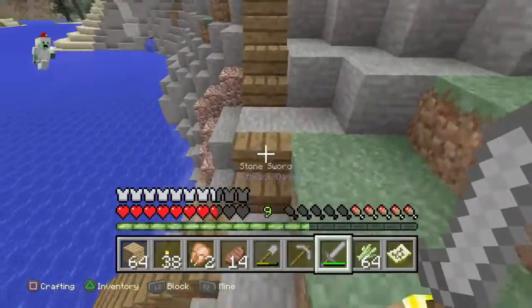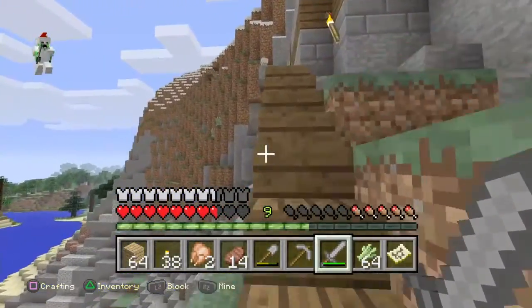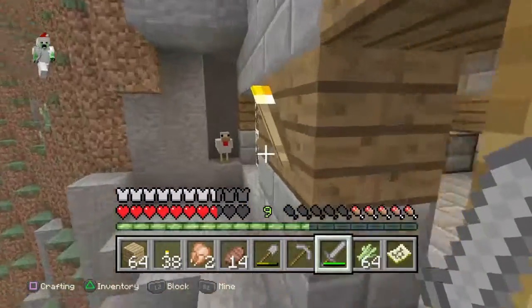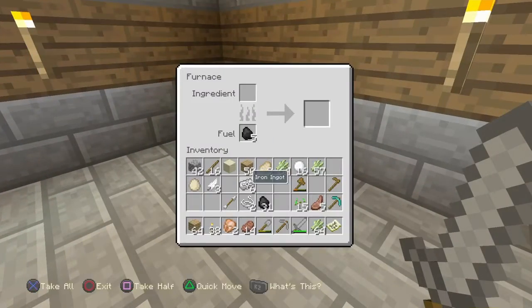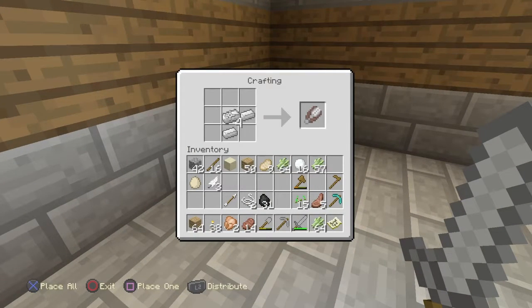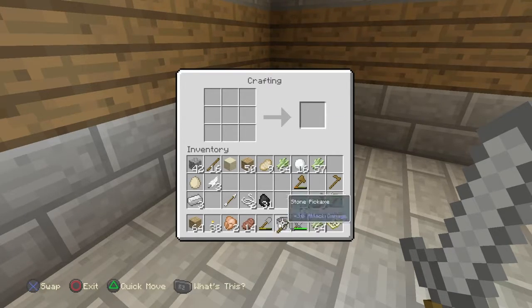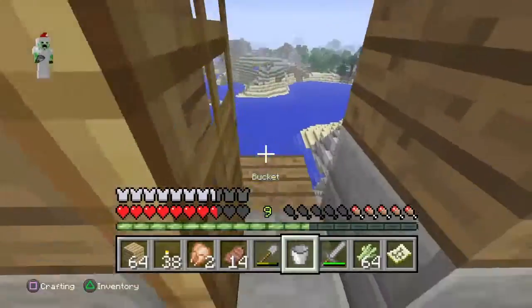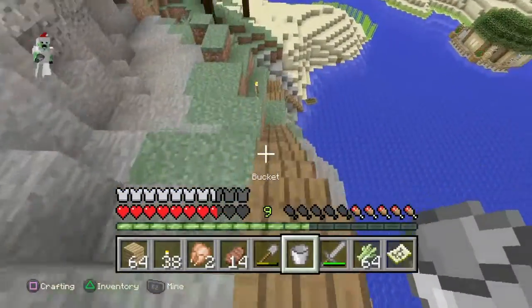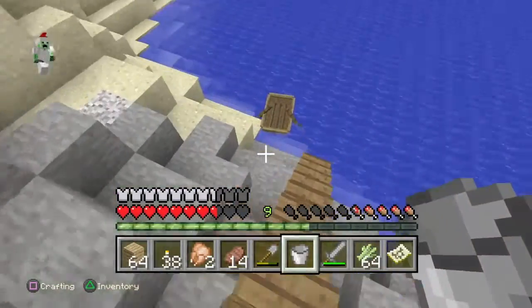First, I need to make a bucket. Oh yeah, I already have my iron. Should we make like a sheep farm where we just shear the sheep over and over and over? All that wood to get a fence.